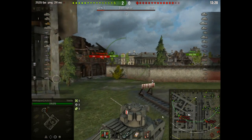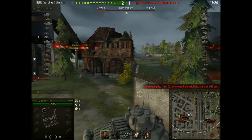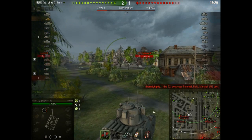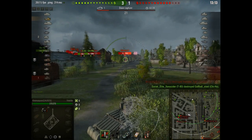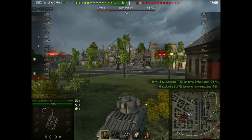Also the track cover — the mudguard — is classified as spaced armour. So if HEAT ammunition hits you, it will do absolutely nothing. The turret is strong against any low-calibre gun, but at this tier, higher-calibre guns can still penetrate you.